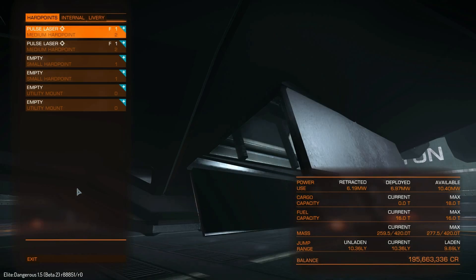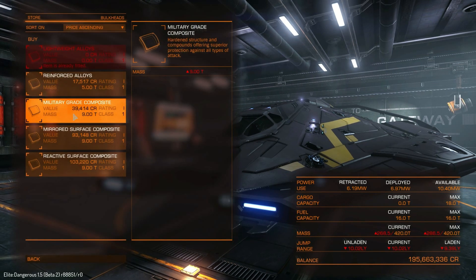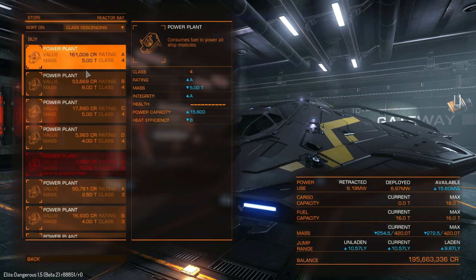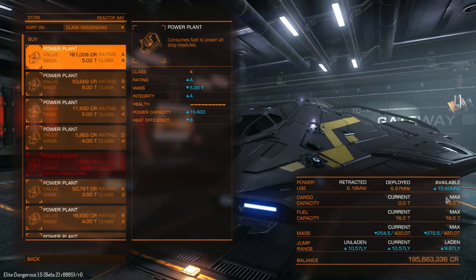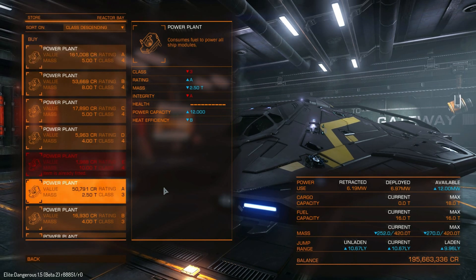Let's go and have a look at the outfitting department. Military grade armour would cost just shy of 4 million credits, so that's not a lot. Power plant — class descending — would be just shy of 1.6 million, same as the Cobra Mark IV. This ship has an upgraded power plant with a maximum output of 15.6 megawatts, unlike the original 12 megawatt output from the Viper Mark III.